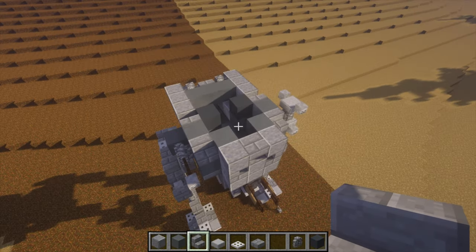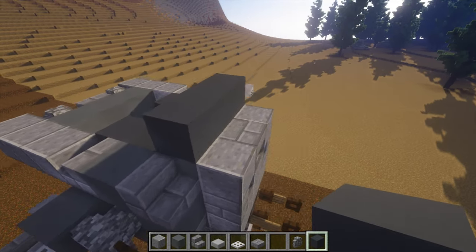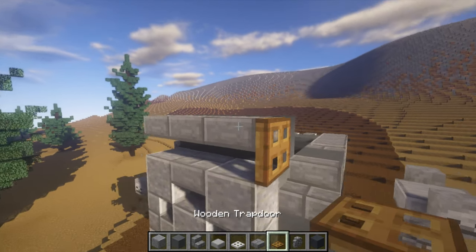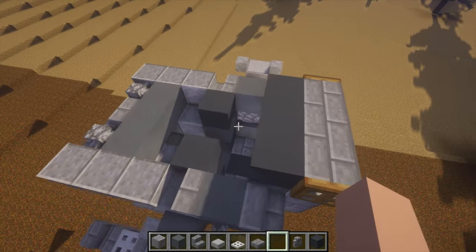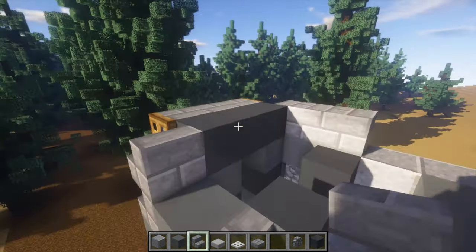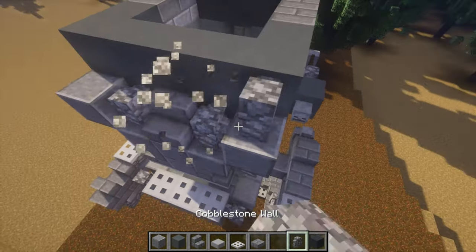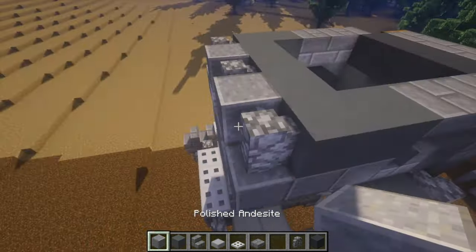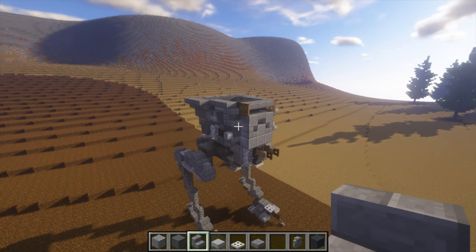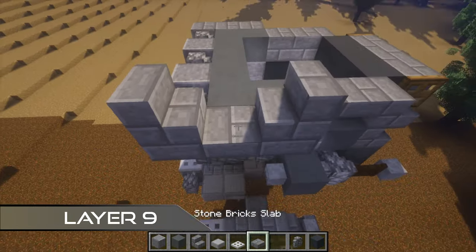For this next layer, take your gray concrete and do three there. Then take stone brick slabs, do three there. Grab a wooden trapdoor on the side and flip it down — same thing, flip it down. A stair goes just there on the other side as well. Two upside-down stairs here and two upside-down ones here, then one, two, and wrap that around with your cyan. Cobblestone wall there, one in the middle, and one there as well, with andesite there and there. Then one, two, and three stairs outwards — that's it for that layer. Stair there, stair there that way, and then a stone brick slab in the middle.